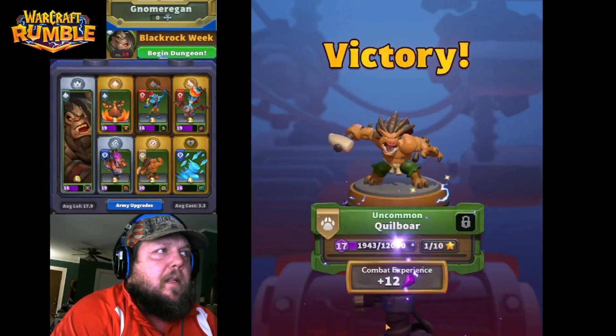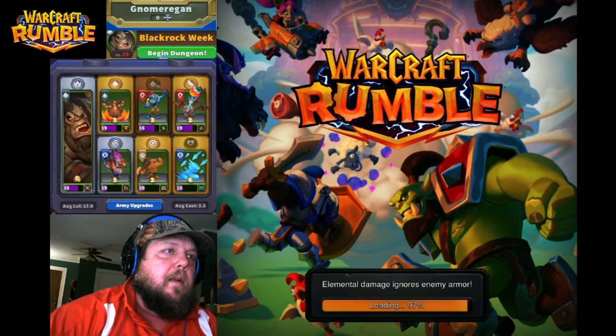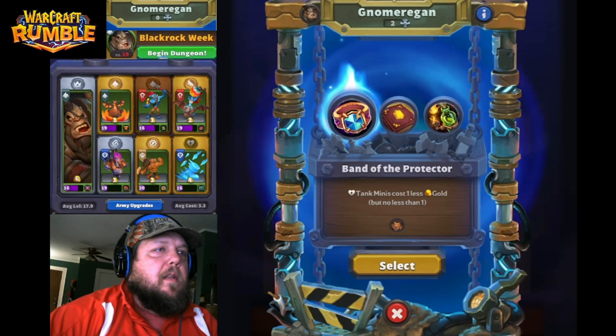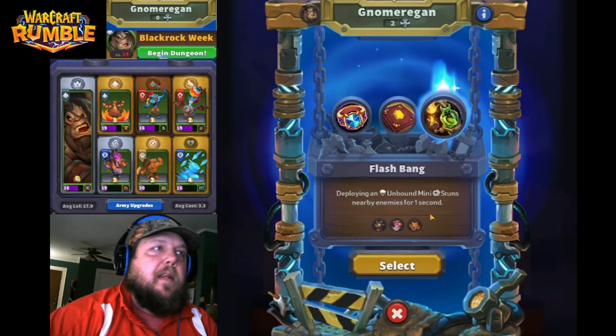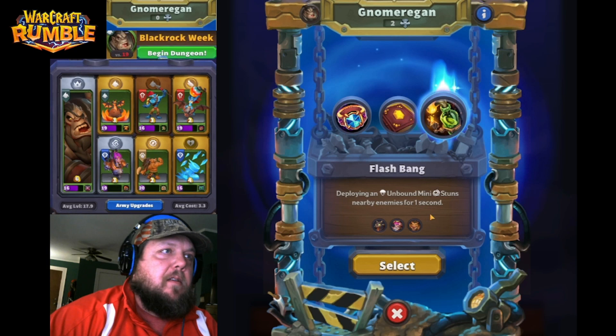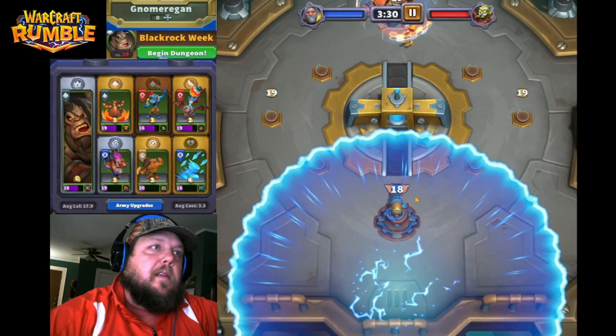For this next map — map three — I really like the talent where deploying an unbound mini stuns enemies for a second. I have three unbound so I think that's kind of worth it, versus the tanks-cost-one-less talent where I only have one tank, which isn't as good in my opinion.